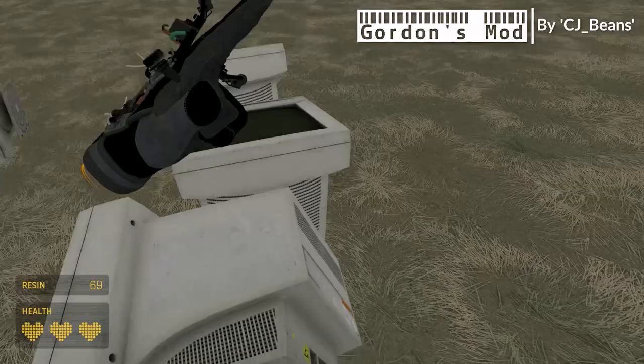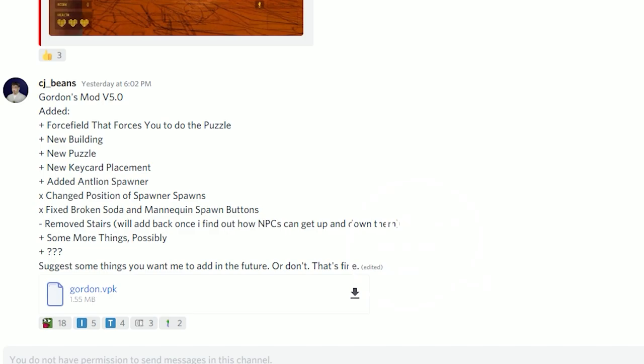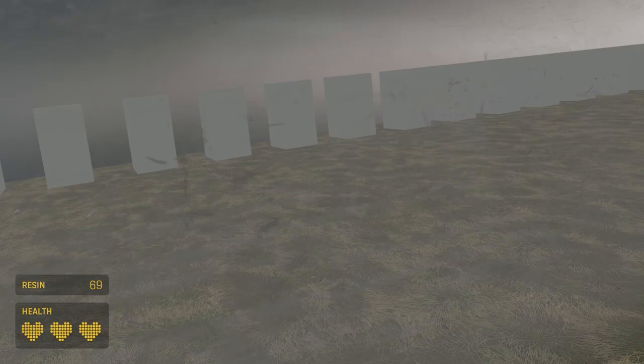The map was made by CJ Beans on the Half-Life Alyx modding hub Discord. I highly recommend you go to that Discord if you're looking for early maps — it's the place to be. As it stands, this map can only spawn a handful of items.